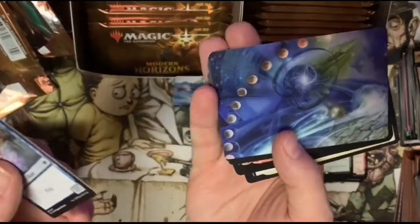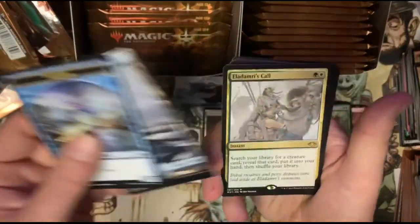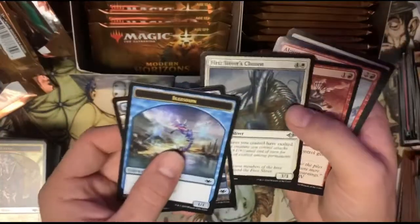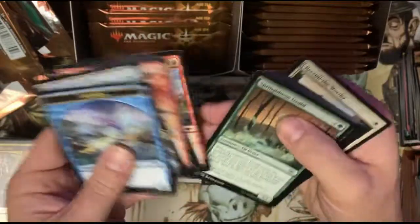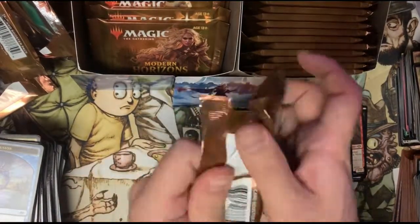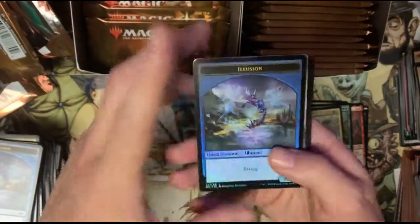Hey, there's Urza right there on the pack art — can we pull the actual card? Who knows. We got a Force of Vigor — not too bad. Set the rares to the side and hold Urza there for some luck. Maybe we can get lucky today. Have you guys bought a booster box? Have you gotten lucky? Echo of Eons — another cool art card — snow-covered island, and Eldamiri's Call — yeah, that's a pretty good card actually.